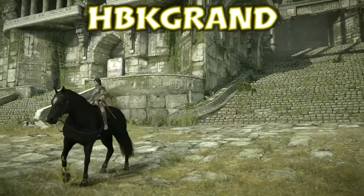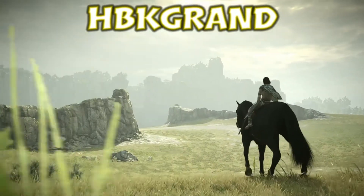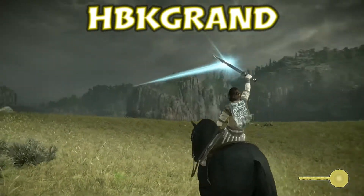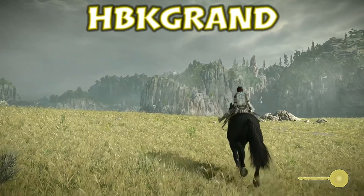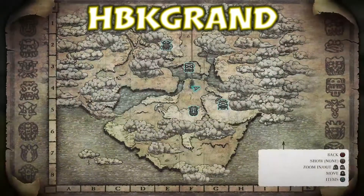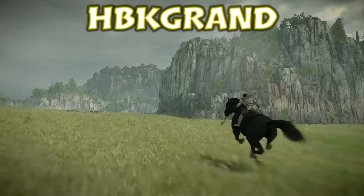Hey guys, this is HBKGrain and I'm making a video about the boss Avion, the fifth boss in Shadow of Colossus. I'll show you how to defeat him — he's a really awesome boss, one of the bird-type enemies in the game, like a Falcon in a way. If you want to know where to go, just press R1 and the light will guide you. We've killed four bosses so far, and today we'll be killing the fifth boss, Avion.